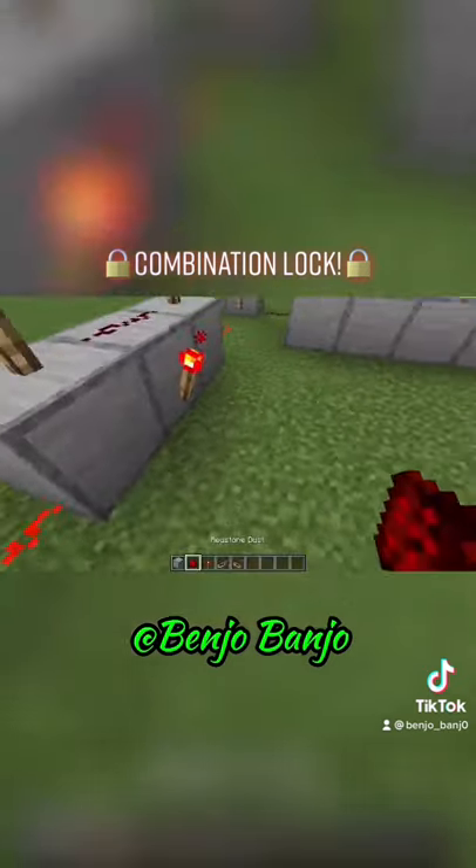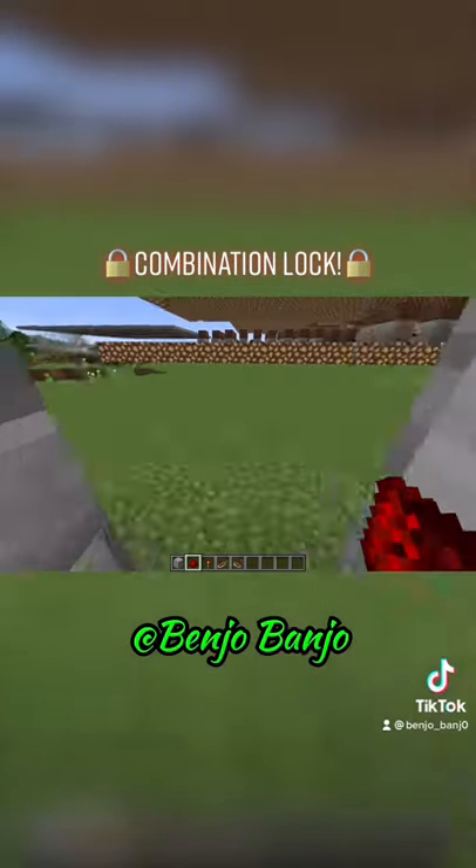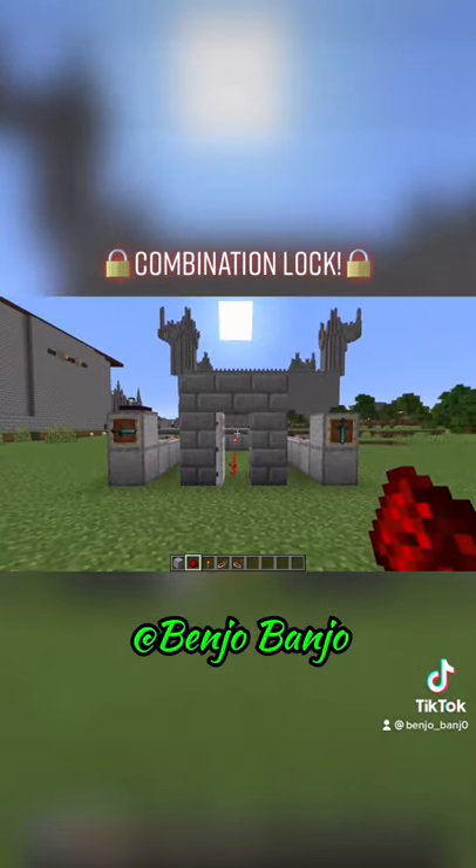Then, all you have to do is hook it up from this redstone torch straight to your door. And then, you have a working combination lock.